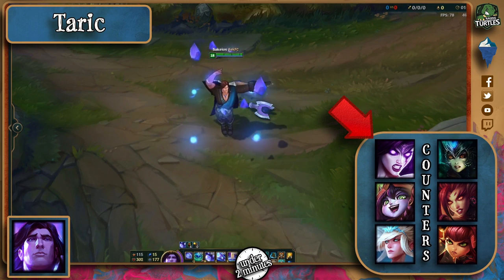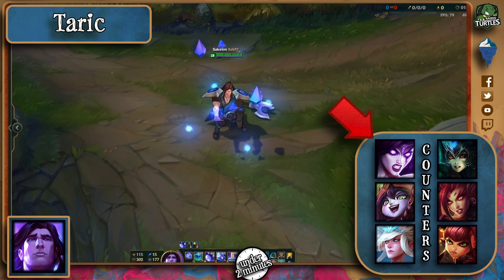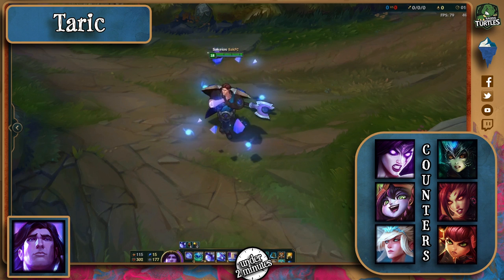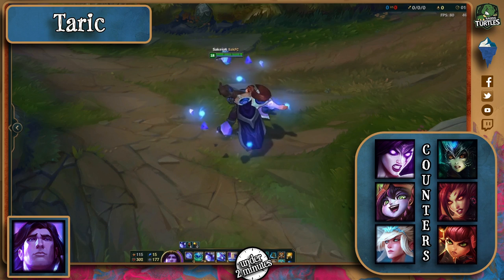You're still in Champion Select, right? Morgana's shield can easily stop the ADC or Irelia from getting stunned and she'll have enough time to cast it. Lulu and Janna's disengage make them great counters to Taric, especially when it comes to teamfighting. Other than that, Nami with her wave, Zyra with a root and ult, and Annie with her quick burst are other viable counters.